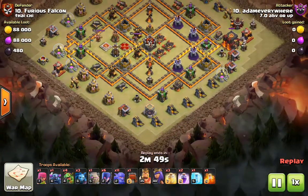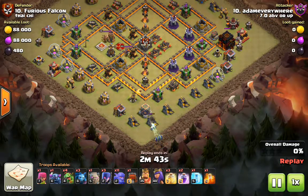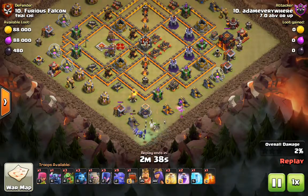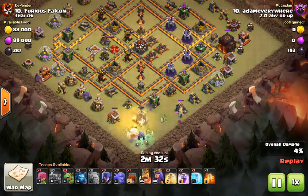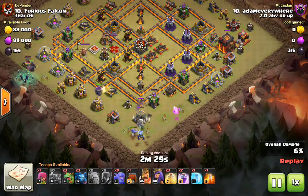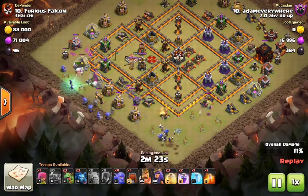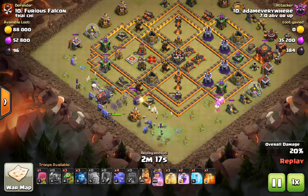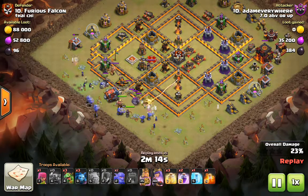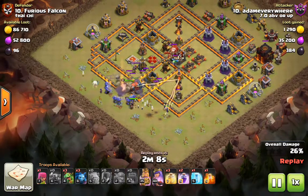So in this case I'm starting out with some witches on the bottom end, bowlers of course to make sure they funnel where they're supposed to go. This baby dragon needs to get that archer tower and it does brilliantly. On the other side, I start a couple of witches to build a little tank, the Golem onto that cannon there, and the siege machine from way up top. What I'm trying to do is build that path through the entire core of the base all the way to that Town Hall, and everything backs it up.